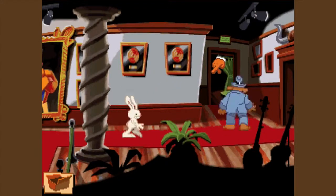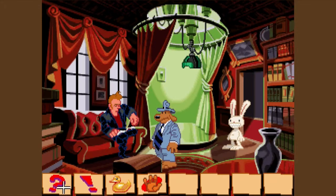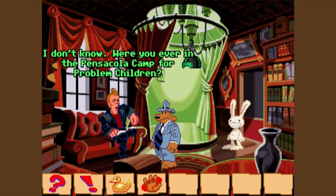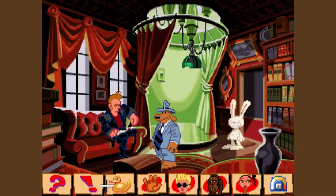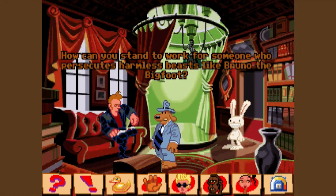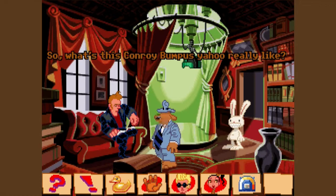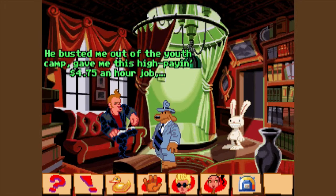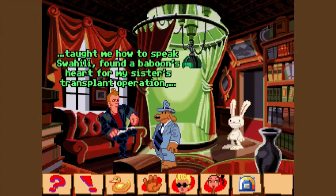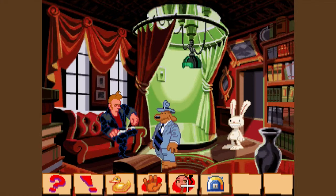Let's try one more place. Let's try over here. I'm here! I'm gonna talk to you. Don't I know you? I don't know. You ever in the Pensacola camp for problem children? No? Well, that's where I spent most of the last ten years, so I don't see how we could've met. I saw Bruno. How can you stand to work for someone who persecutes harmless beasts like Bruno the Bigfoot? On my feet? He's got you there, Sam. What's this Conroy Bumpus Yahoo really like? Has he got any deep dark secrets we can exploit for monetary gain? He busted me out of the youth camp. Gave me this high paying $4.75 an hour job. That's not a lot of money.